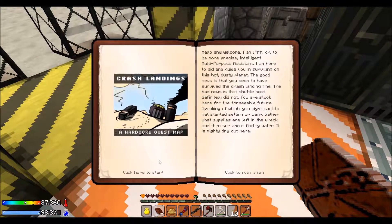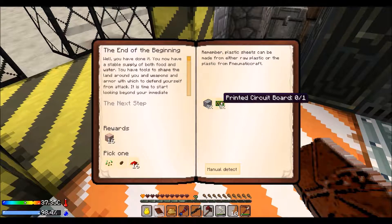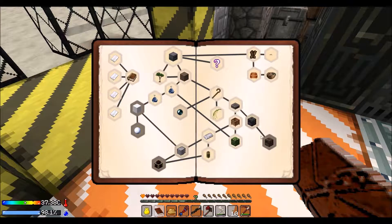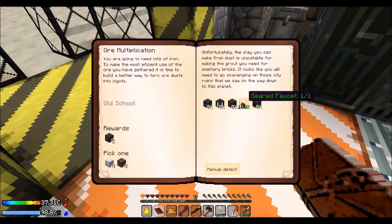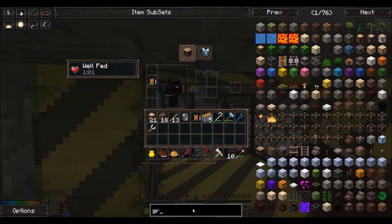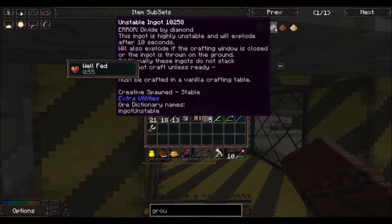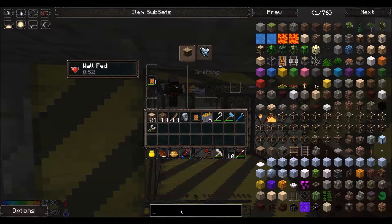I don't think I've completed any quests. I believe we were stuck on this one. We can't do this without going through that one thing. And we need to go there to make seared bricks. I don't think we can make grout, if I'm not mistaken. The grout recipe is still out, and seared.